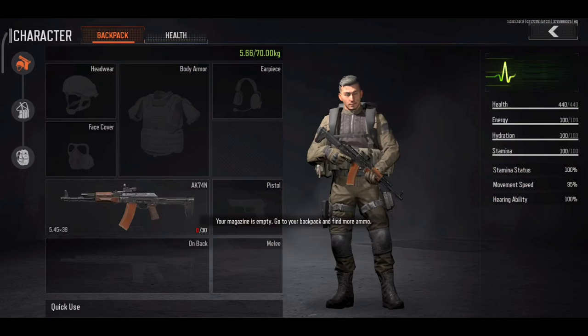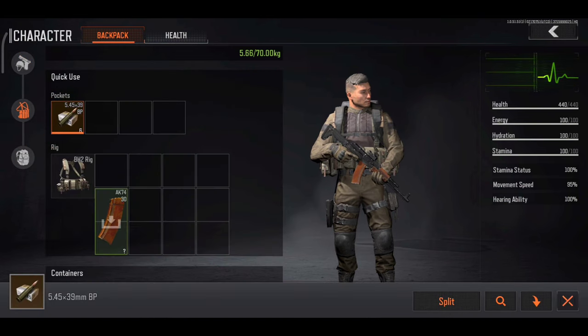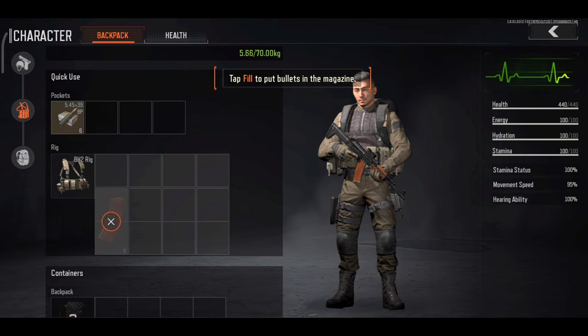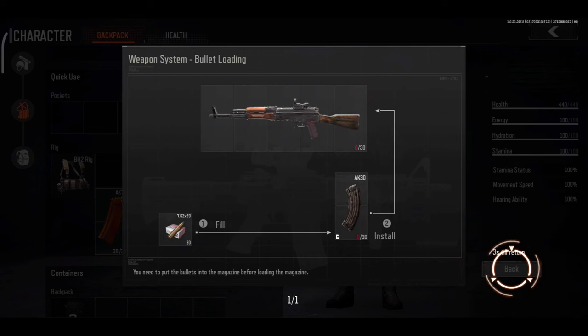Your magazine is now empty. Search your backpack for ammo. Always remember to tuck the magazine into your chest rig to reduce your reload time.